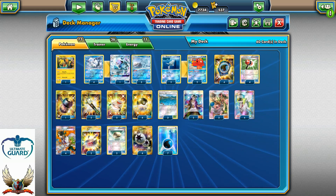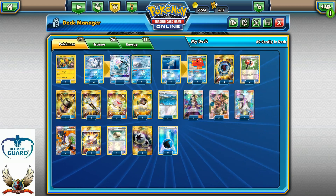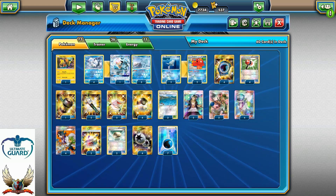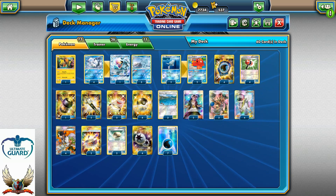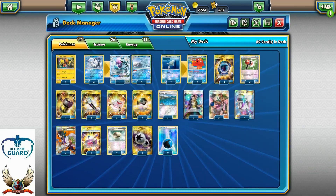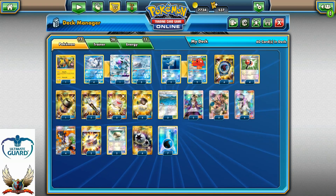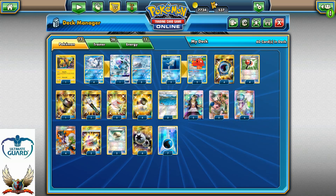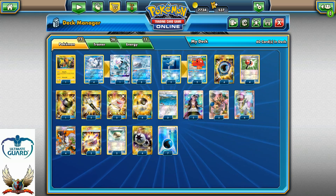Overall I feel comfortable playing two Guzmas and three Brooklet Hills mainly because I want to set up as many Ninetales as possible. Four Crushing Hammers and one Enhanced Hammer are very important disruptive cards. If you can prevent your opponent's GX and EX from attacking and discard energies from their other Pokemon, you'll have a good time and your opponent will have a hard time beating your deck.